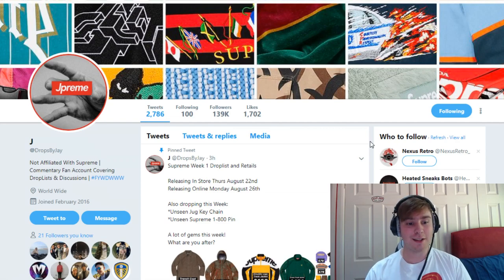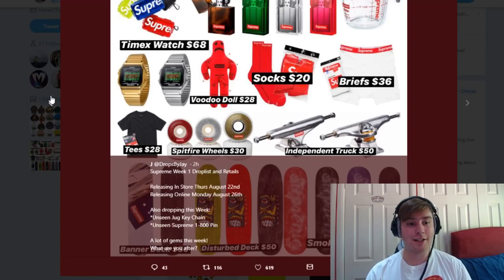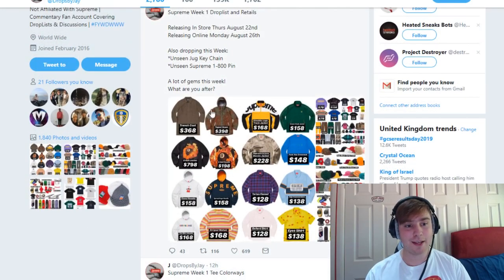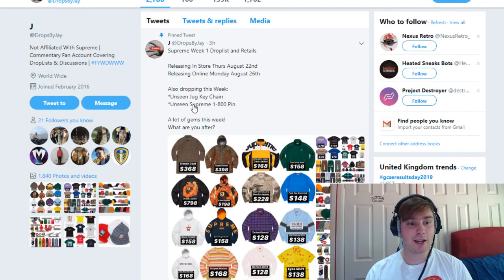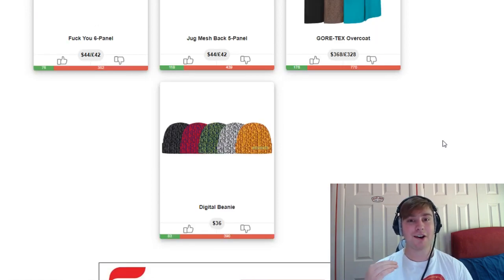Let's get straight into this drop list. To look at the drop list, one of the people who put it out first is obviously Jay, or Drops by Jay. He put out every single item with all the retails and noted there's going to be an unseen keychain and an unseen pin releasing. We're on Supreme Community and I'm going to start at the bottom and go up — starting with the worst and getting through all the pieces that aren't so amazing.